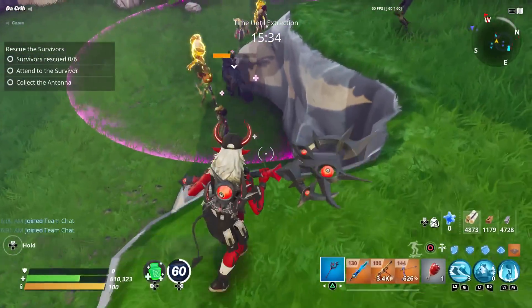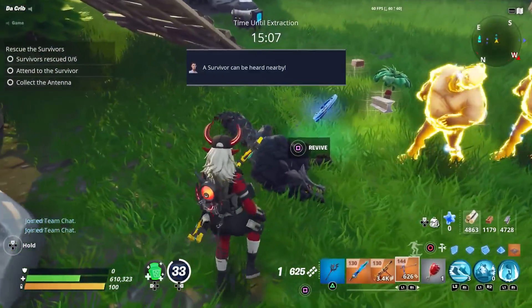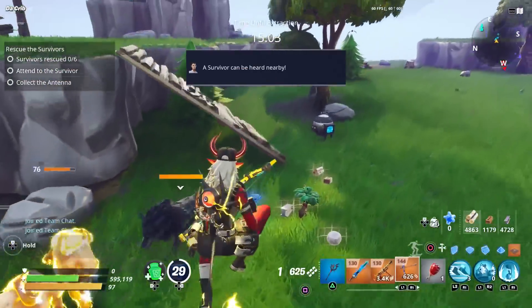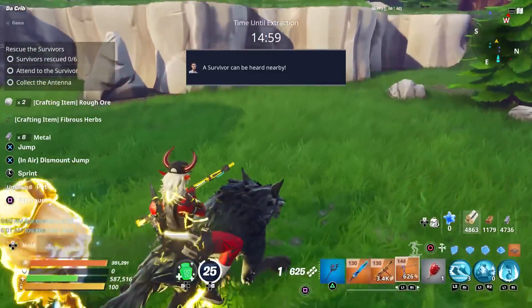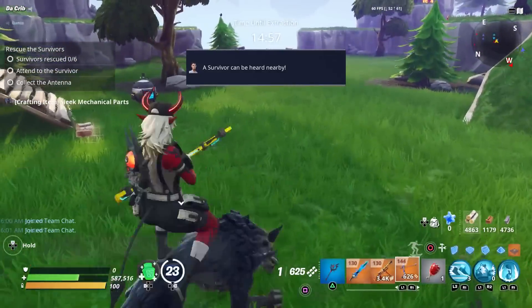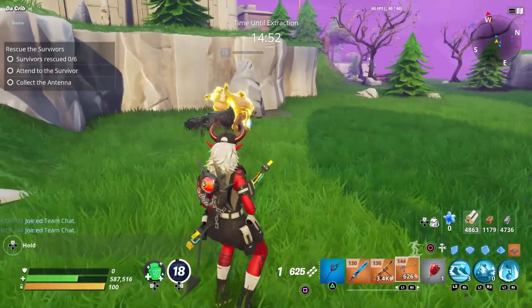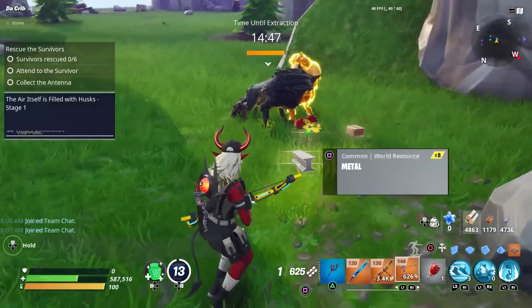If you feed him, you should be able to bring him back. When he goes down, he doesn't disappear like they used to — they just stay down, but you can revive him. Once we revive him, his stamina is not full but his health is, so he does get full health after you revive him. If you want his stamina to go back up, you're going to have to either not ride him for a little bit or try feeding him.